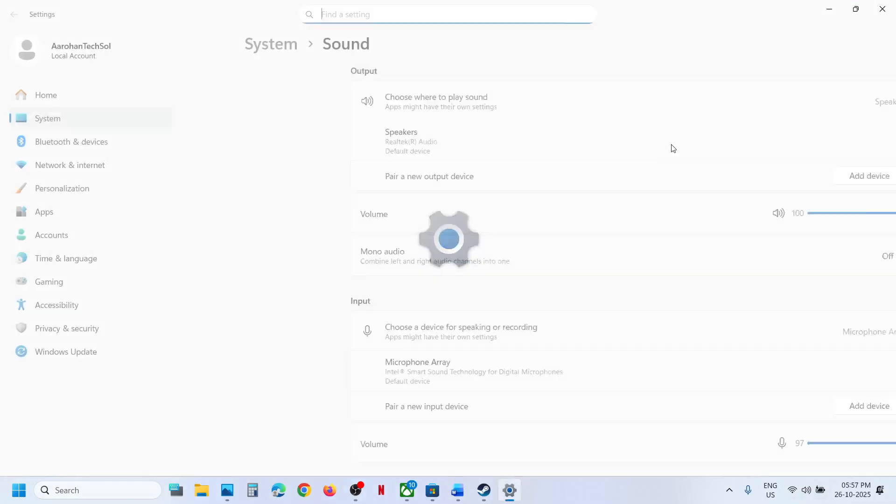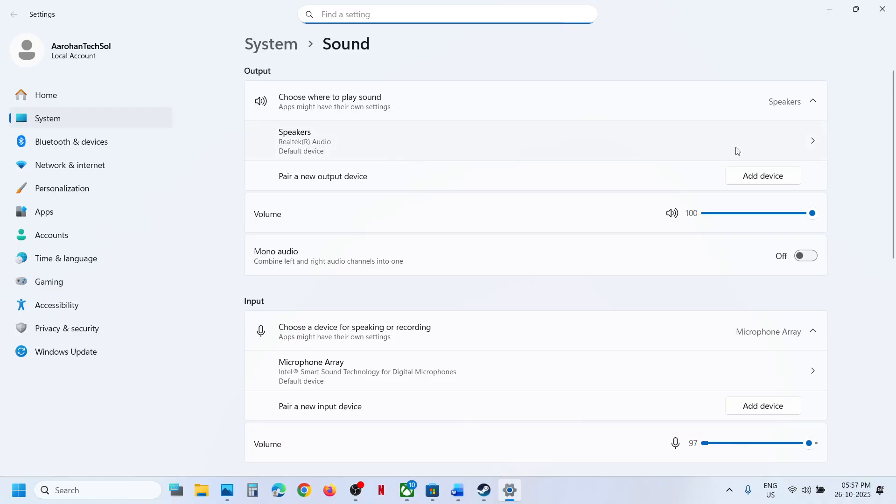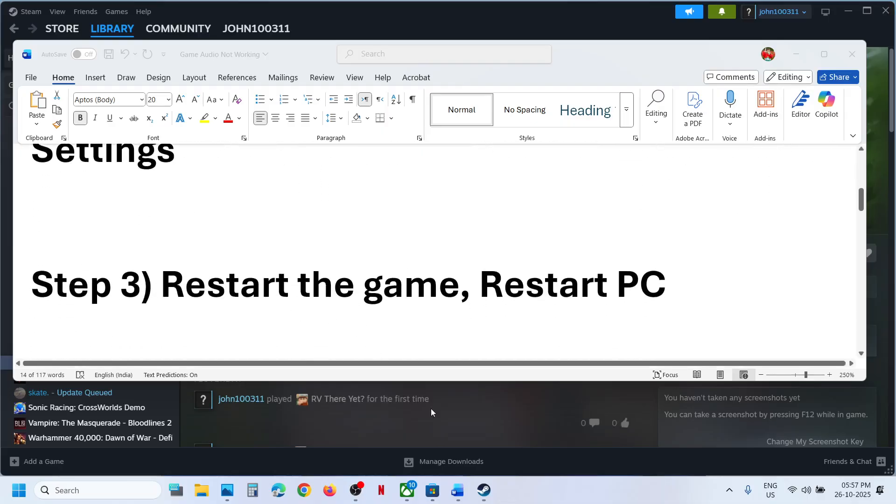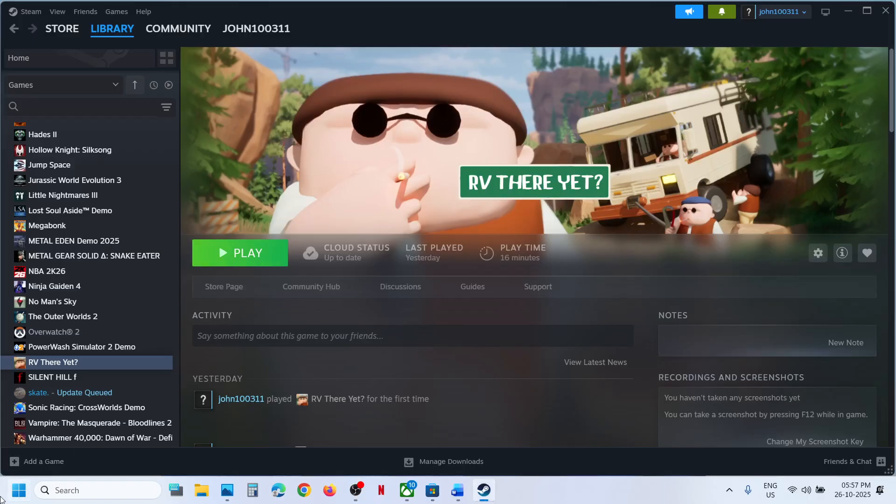Right-click on the speaker icon and go to Sound Settings. You can select the right audio device from here. If it is set to something different or a controller, you can select the correct audio device and then check.